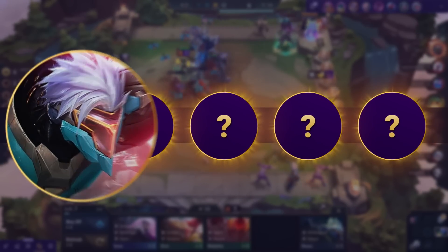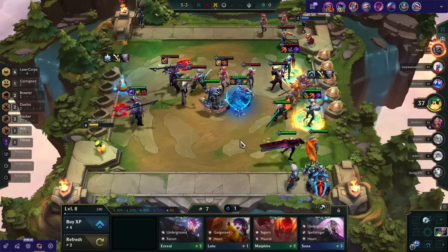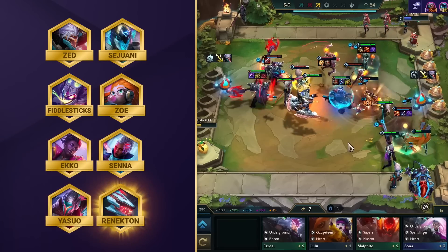The first comp on our list wants you to get a drone and become a Laser Corpse agent yourself. Team Lasers is a super straightforward comp that makes use of the agents Zed, Sejuani, Fiddlesticks, Zoe, Echo, Senna, Yasuo, and Renekton.